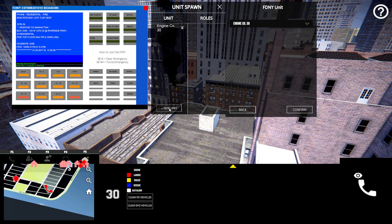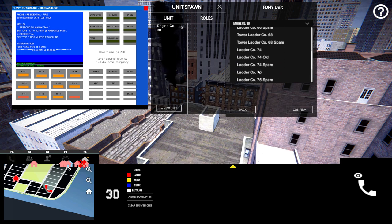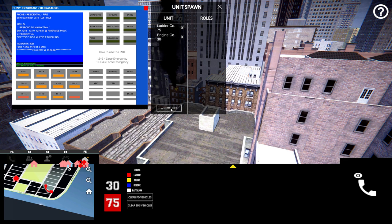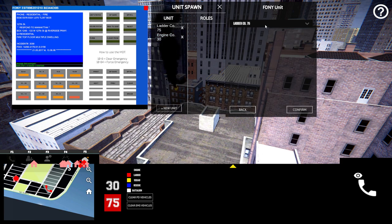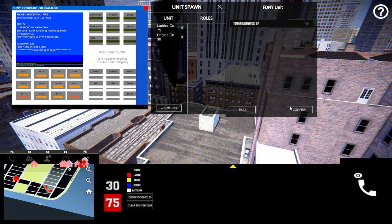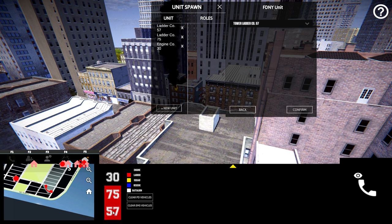We're going to do Ladder 75. As it's burning in the background, we see it burning. I'm going to get a squad out there, might take a bit, but we're also going to get another engine — Ladder 57 — we're going to get 57 out there. As you can see in the background, it is getting a little heavier — it does get heavier smoke. If I sit here long enough, we may see the second floor catch. There is the call right there. We're going to spawn a little bit further down so it's not such a traffic jam.